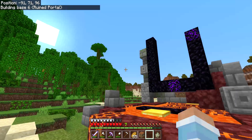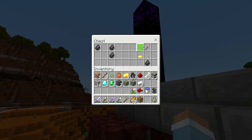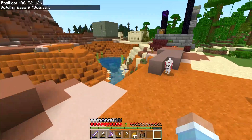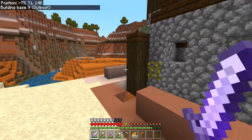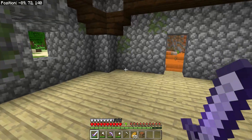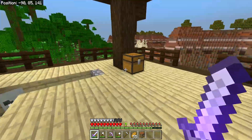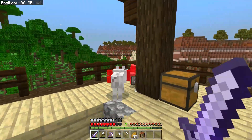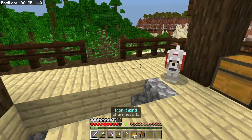Ruined portal here - pretty average ruined portal. Let's go to the chest - that's pretty bad, not gonna lie. Now we'll do the outpost. Place it and run! I thought pillagers were going to spawn - oh, pillagers did spawn! There's two of them - the captain and his mate. Well done wolf! Bottle of enchanting! I love bottles of enchanting.